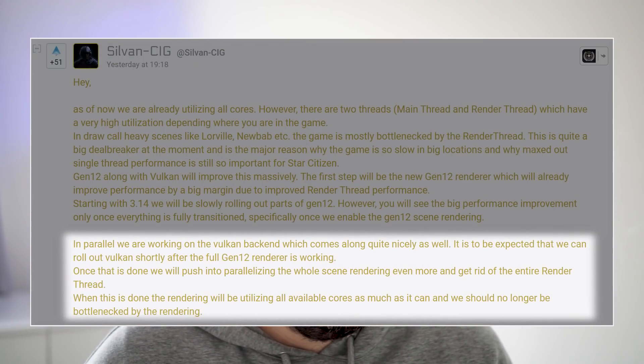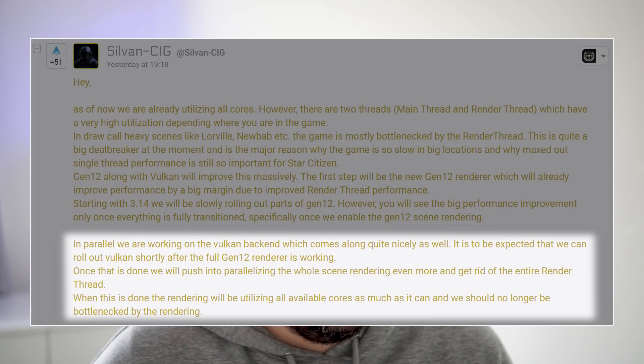My understanding of what that means is: with the Gen12 renderer they improve render performance, but parallelizing it means rather than running in one render thread, they'll get rid of the entire render thread. It will then be split across your CPU — different cores or threads will be able to work in parallel and send draw calls to the GPU. When this is done, rendering will be utilized across all available cores as much as possible, and we should no longer be bottlenecked by rendering.